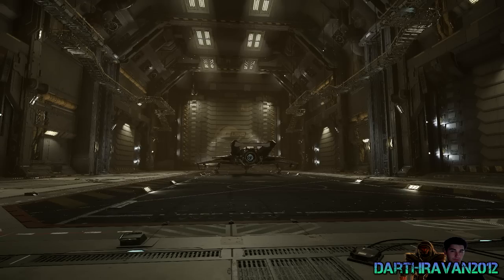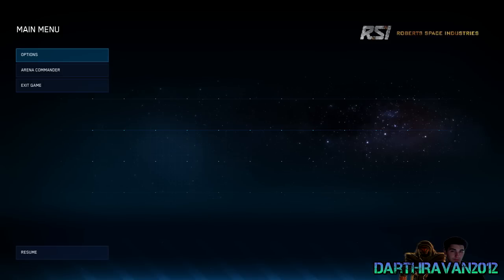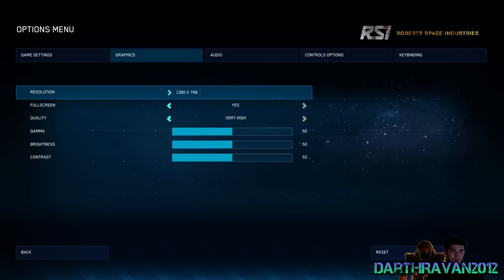Hey guys, DarthRaven2012 here and I'm playing some Star Citizen for the PC. I got invited to try out the weekend trial and I gotta say I'm really impressed. Let's get something straight out of the way because everybody wants to know: what are you running the game on right now, what's the graphic settings? I am running this on very high, which is the highest settings at the moment, at 1360x768 because that's the max resolution my TV can display.